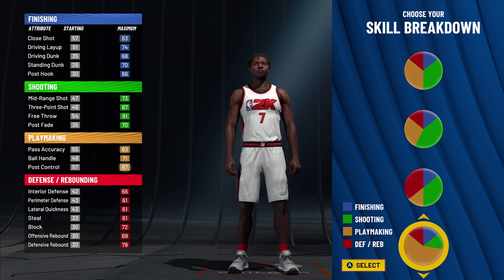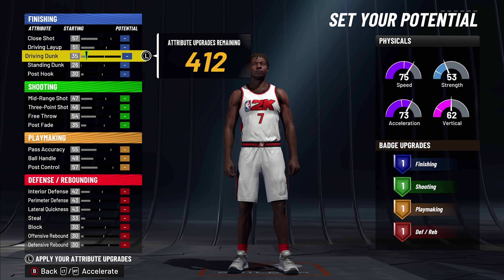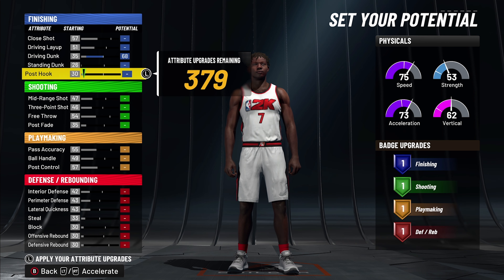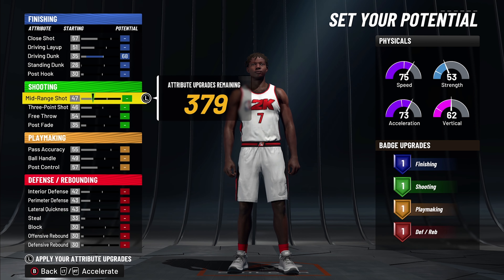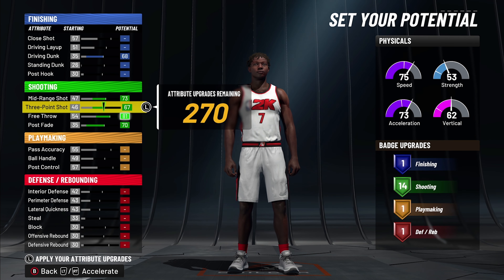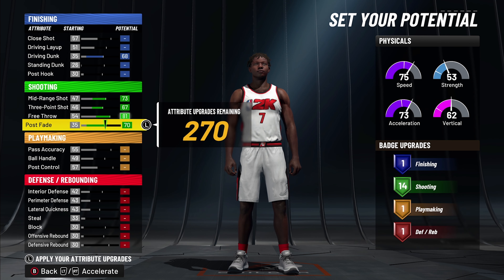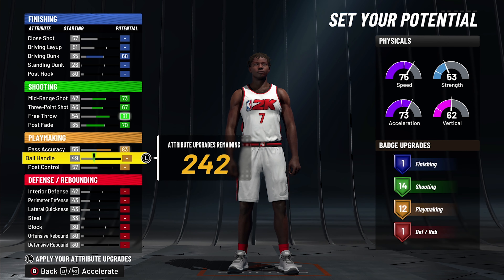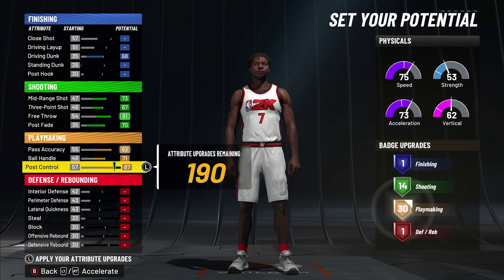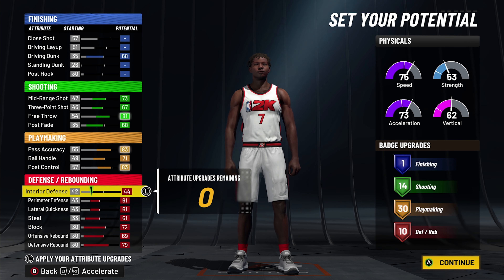This build is mainly gonna be for isoing, playing defense, doing everything. We want to dunk — we're going with a 68 dunk. We've got a 73 mid-range, 67 free throw, 81 post, 14 shooting badges. Pass accuracy 83, ball handling 71, post control 87 — that leaves you with 30 playmaking badges.